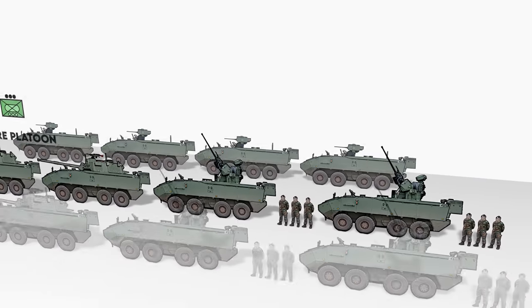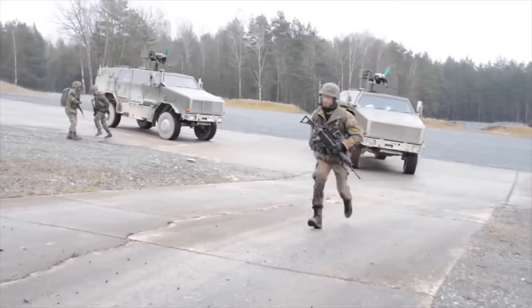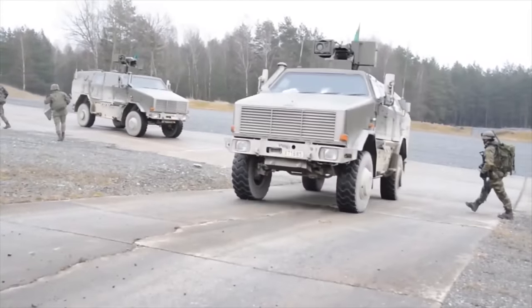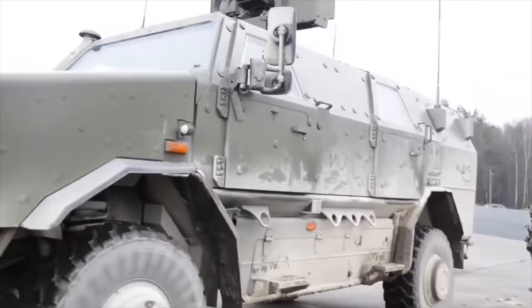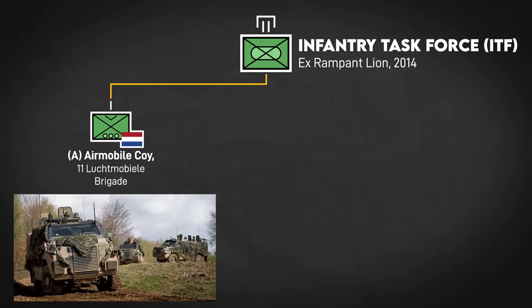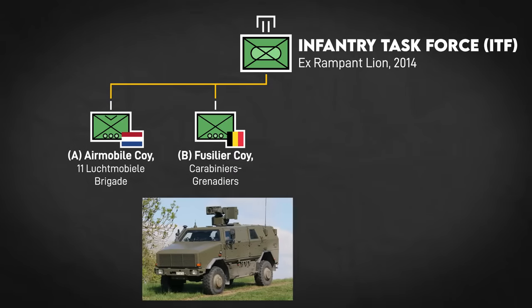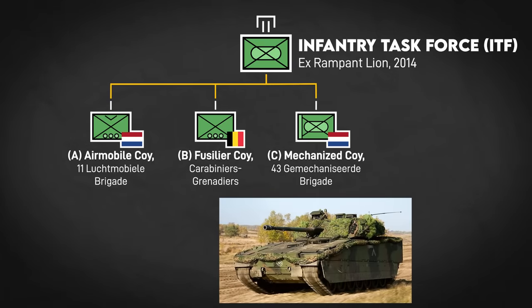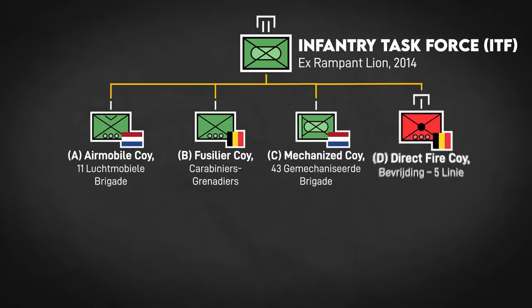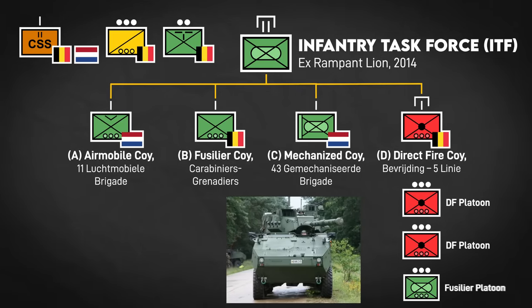This company team setup can also work in reverse if Belgium is generating a direct fire company. For example, during exercise Rampant Lion in 2014, Belgium formed an infantry battalion task force with the Netherlands. A company was a Dutch air mobile company mounted on Bushmasters, B company was a Belgian infantry company mounted on Dingoes, C company was a Dutch mechanized unit mounted on CV-90s, and D company was a Belgian direct fire company team with two direct fire platoons and one Fusilier platoon.